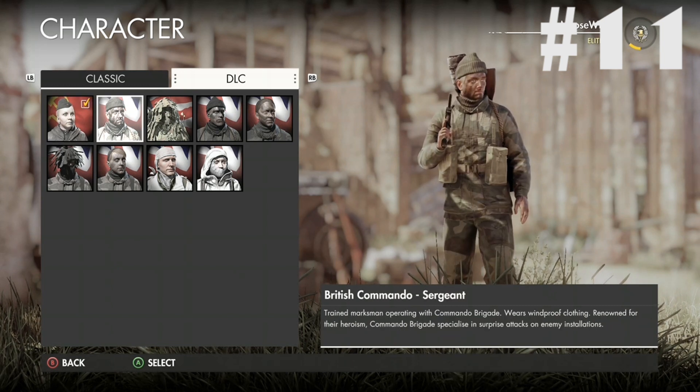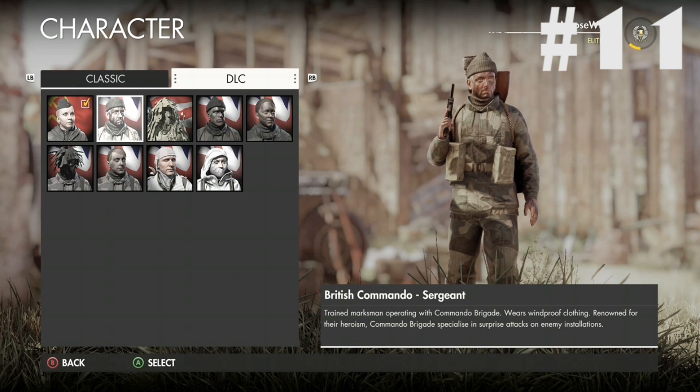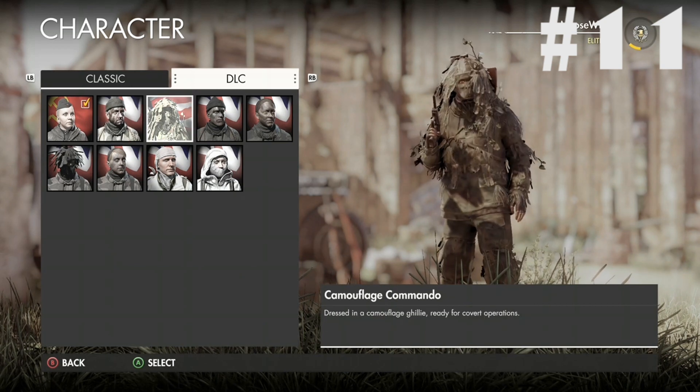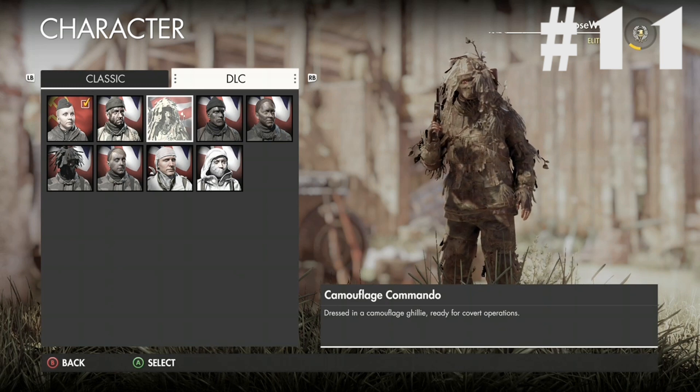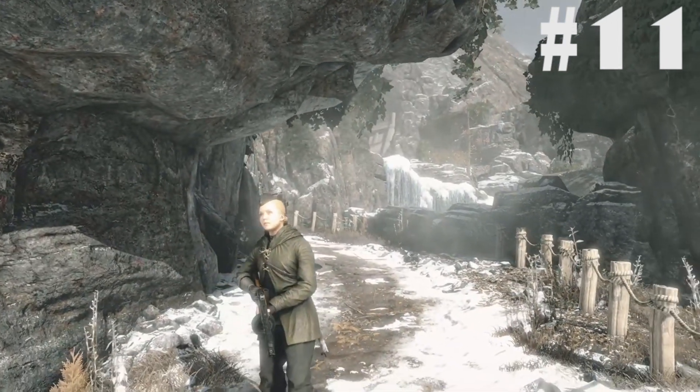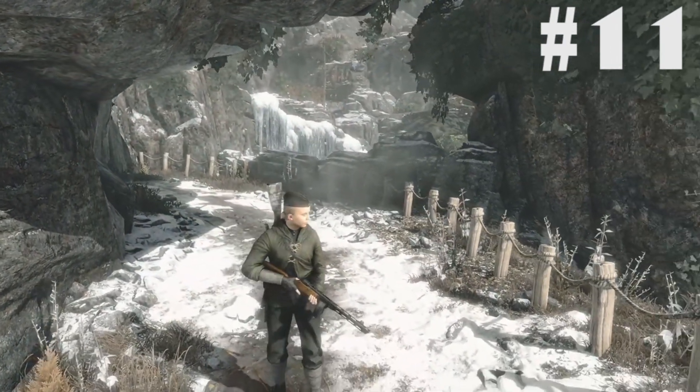The Covert Heroes pack adds three really cool characters to the game. We have Rosa Petrovna, the Russian sniper, who looks very cool and is the only Russian character in the game, and has nice subtle colours for multiplayer.